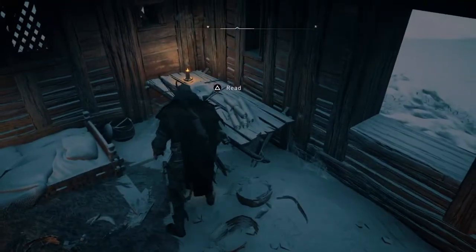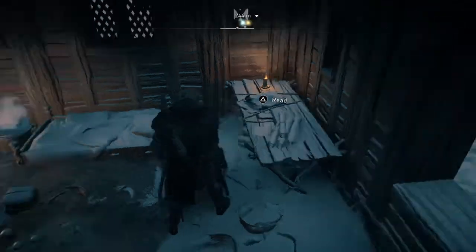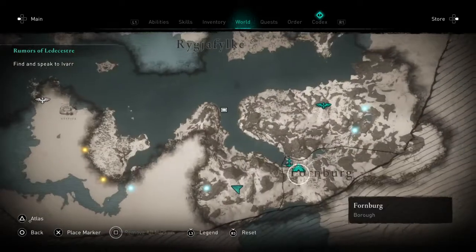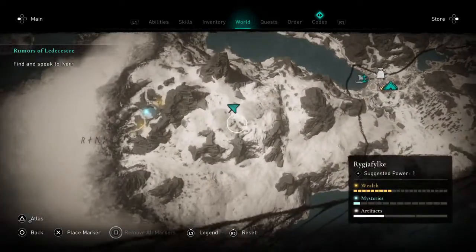So this house — it says that you have to walk through fire. And the house is actually right up here from this place, so it's like right there. It has like a little well symbol.